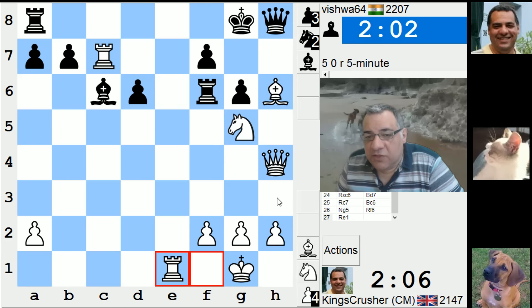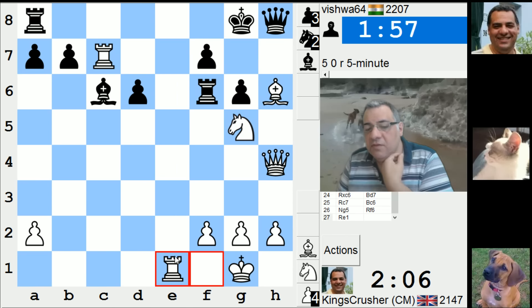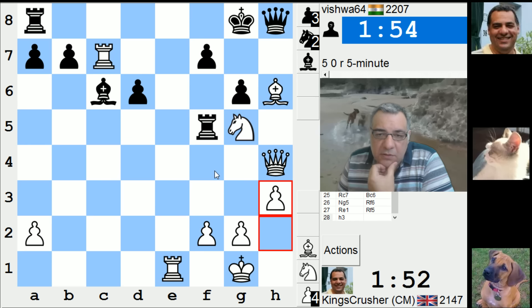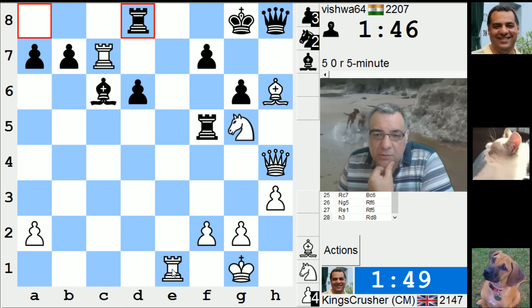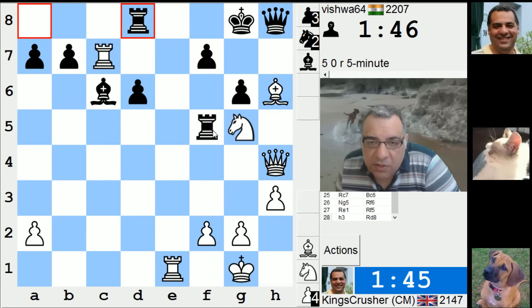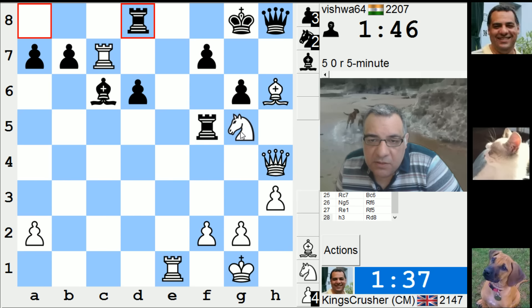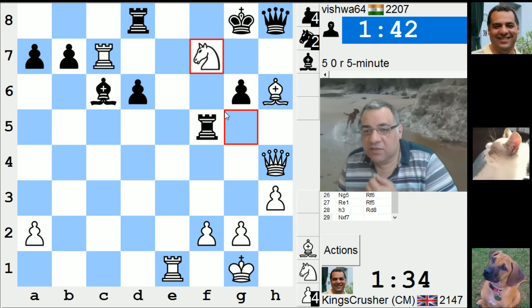Maybe h3 to stop getting mated on the back rank, then Rc7. Rf7. H3 — quiet move before Rc7. Okay, is he threatening anything? He's just opened up the queen, wanting my back row. I'll handle that check — Kh2. There's no Rf2. There's Nxf7 here on the d8 rook — this is a tactic again on the d8 square.